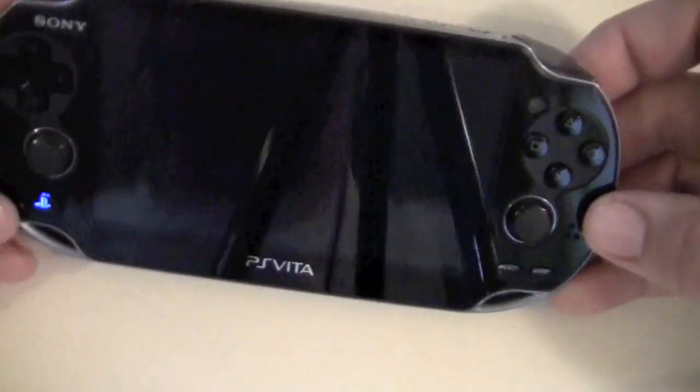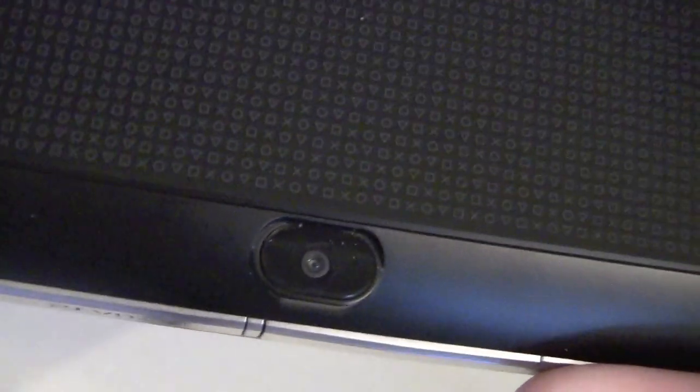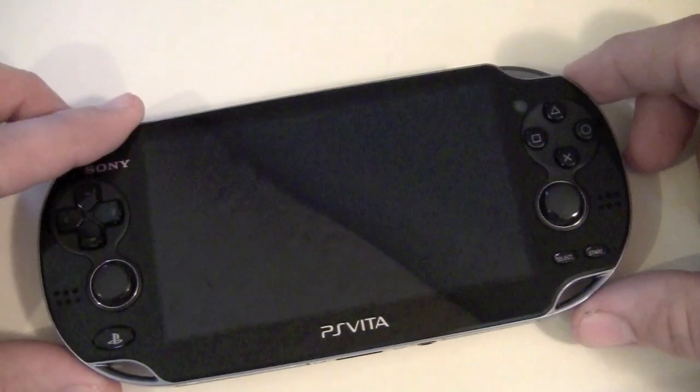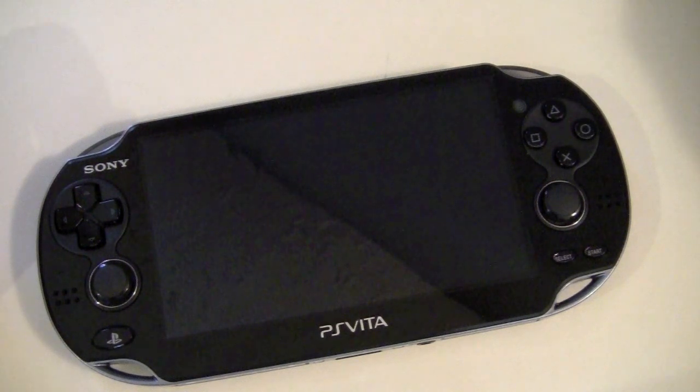Sony has gone ahead and integrated front and rear cameras into the PlayStation Vita. Here is the rear-facing camera right in the center there at the top. The front-facing camera is right over here above your traditional PlayStation buttons. Those are primarily here to support the augmented reality games. Yes, you can take pictures with them, and yes, it captures video, but the cameras are only VGA quality. The videos and pictures are not really very good — they're not going to replace your point-and-shoot or your DSLR by any stretch of the imagination, but they do work just fine for these augmented reality games.